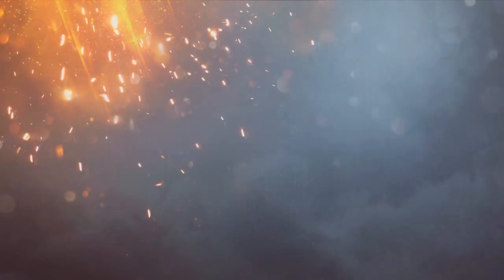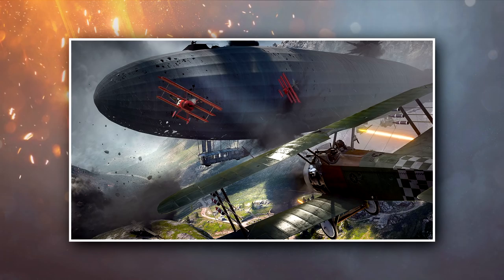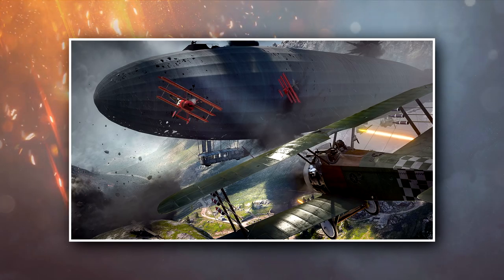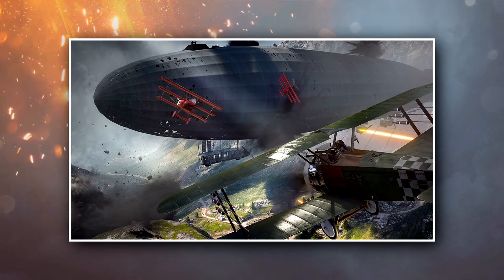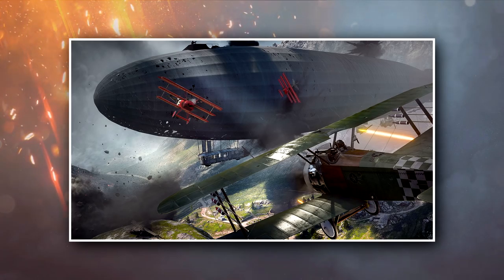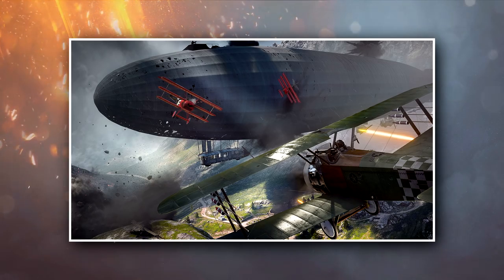Moving on to the Italian Alps. First up we have Monte Grappa — you've seen this briefly during trailers. Here you'll be fighting on the mountainside above the clouds, looking to take control of mountain forts using a network of hillside trenches and open fields. You can use massive entrenched fort cannons to stop enemies pushing up and advancing towards you. This map features the Austro-Hungarian Empire and the Italian Army.